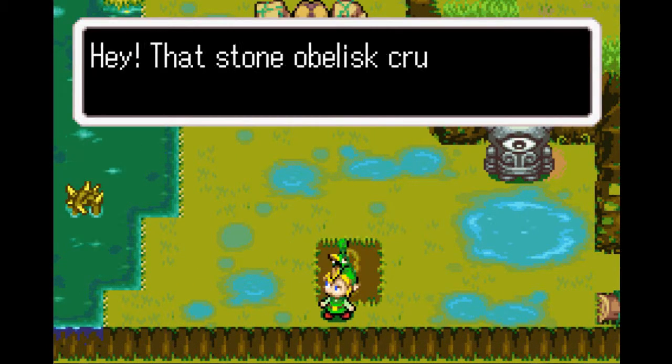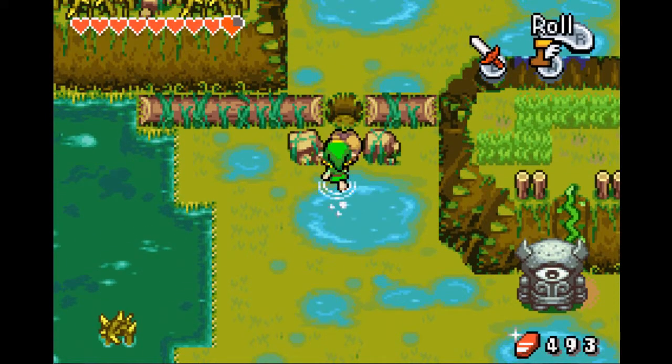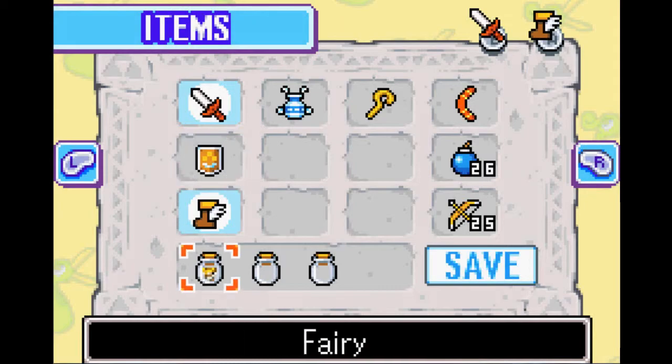We've got another weird little obelisk thing. Pushing down these boulders is essential to make shortcuts.